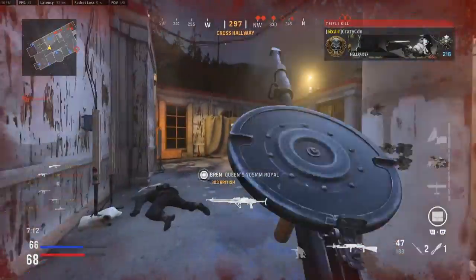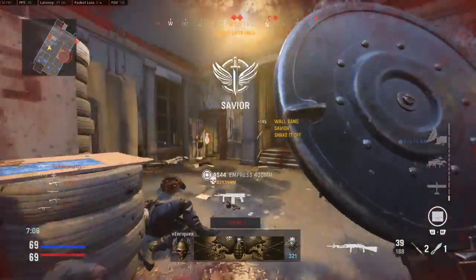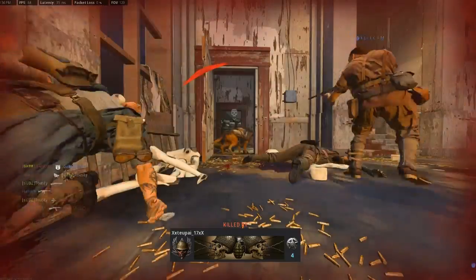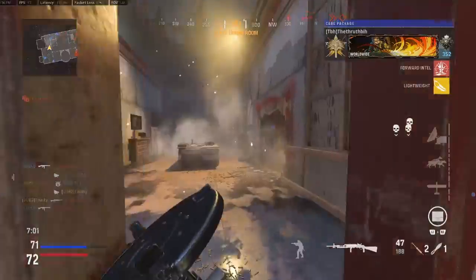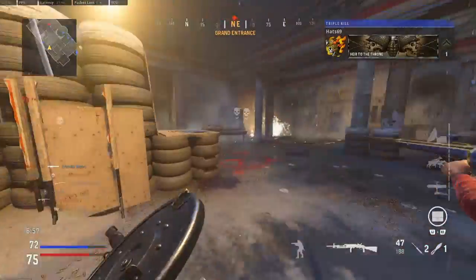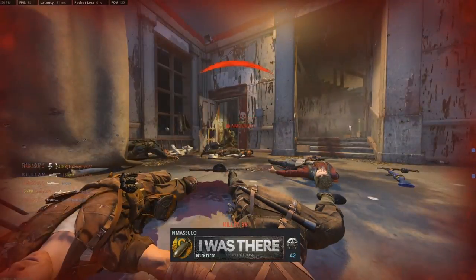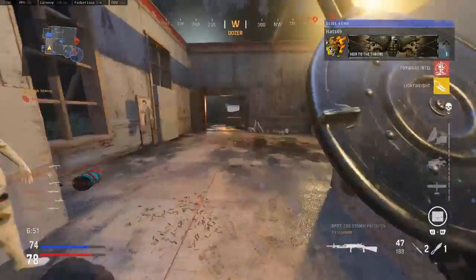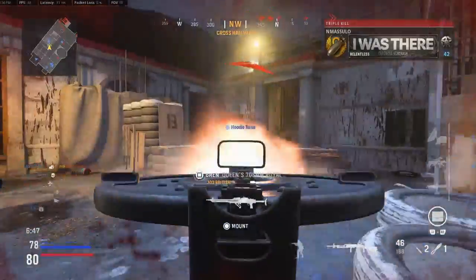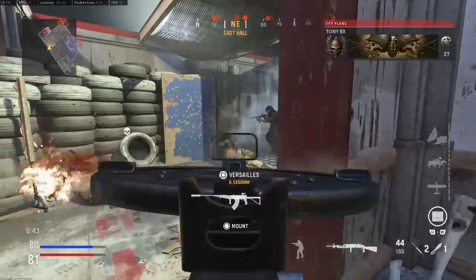Enemy guard dog on the prowl. Allied airdrop on the way — enemy glide bomb coming in hot, lead down! Allied glide bomber on the way. Enemy guard dog on the prowl. Hostile recon in the air, spies in the sky. Allied glide bomber on the way.